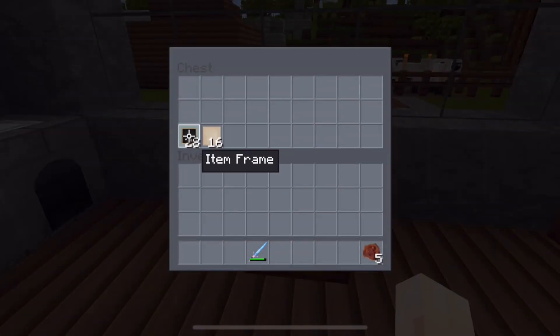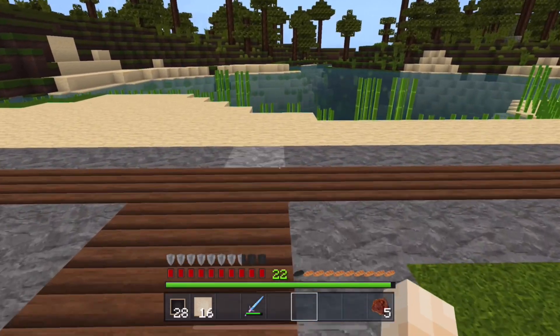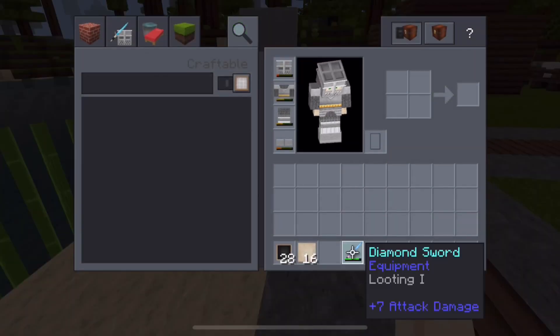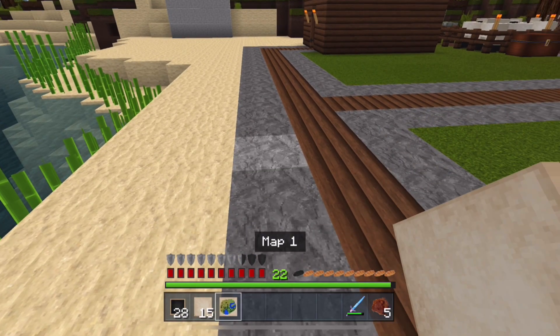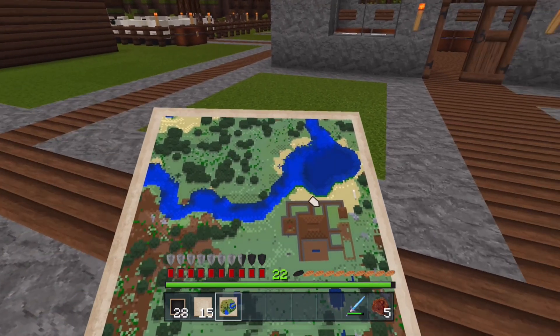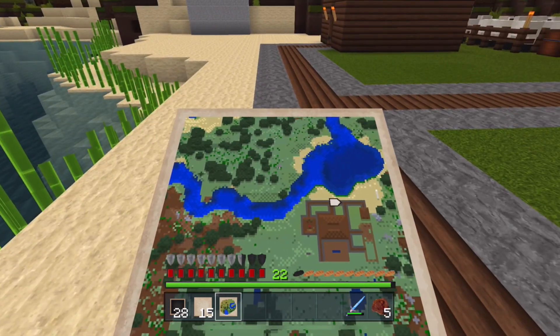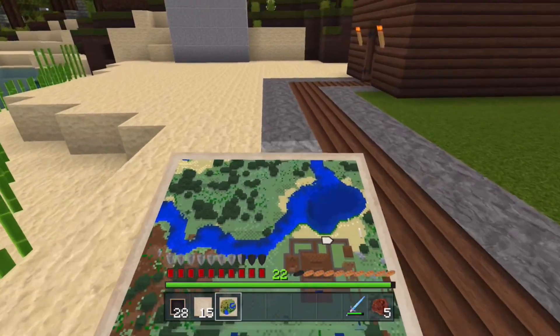We're going to use an item frame, which you make with sticks and leather. And we're going to use some empty locator maps, which you use a compass and paper to make. First you turn the sugar cane into paper, paper into a map, and then a map and a compass into the locator maps. What this does is it shows you your location on the map, so it's the only way to actually build our map wall because you need to know where you are. If we just create our first map here, you can see it shows our location. The little white dot in the middle that's turning — that's me. The little pointy bit will point to the direction you're facing. And you can see the buildings on the map that we've already made.